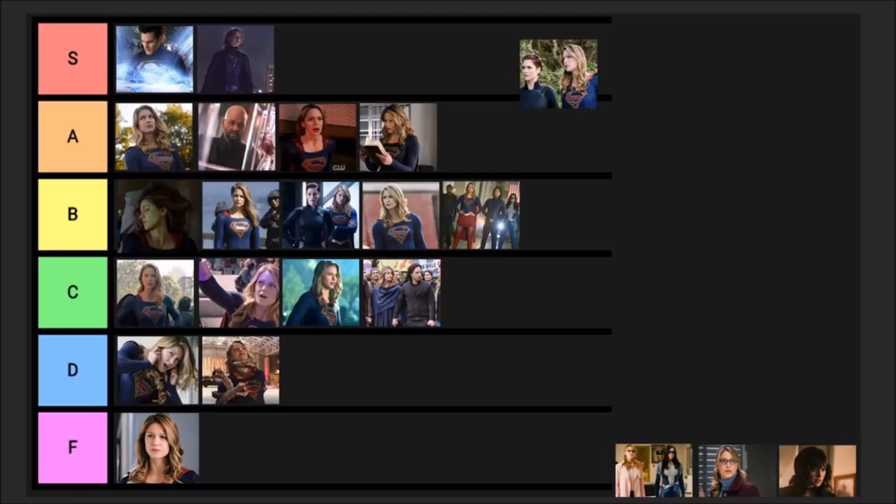Episode nineteen, 'American Dreamer' — Kara works as a reporter to clear her name as Supergirl, Dreamer picks up the slack as hero of the city, it leads to a big showdown with Ben Lockwood by the end, and James takes drastic measures to stop his PTSD. I can't really remember this episode as well compared to some others. It was mainly about Nia and James — pretty good but lacked the quality of the last few episodes. I'd put it at C tier.